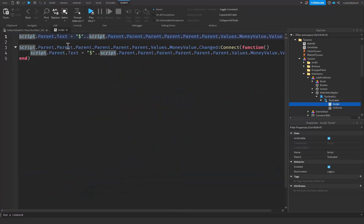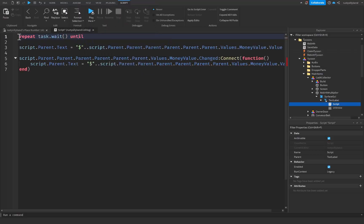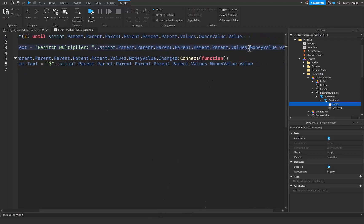Now inside the script within that text label, instead of the existing code we want to say: repeat task.wait(1) until — then we check that the tycoon's Values.OwnerValue.Value has an actual owner. Next we set script.Parent.Text equal to 'Rebirth Multiplier: ' concatenated with — and we reference the owner value from the tycoon values.